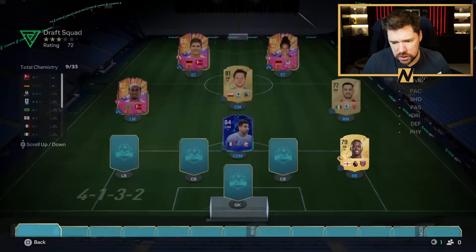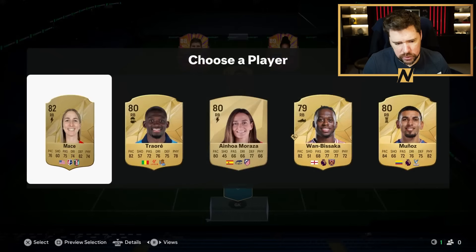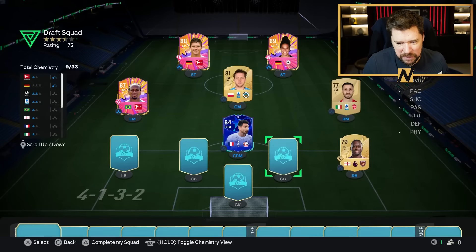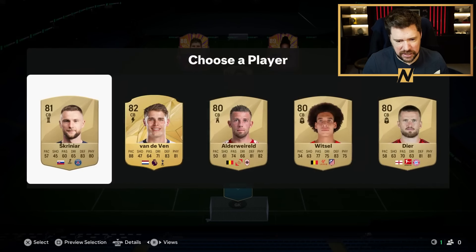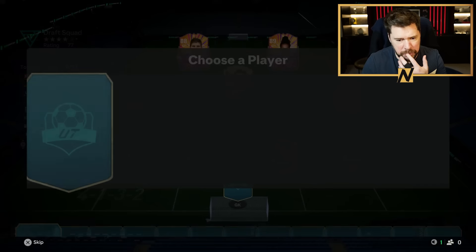Munoz, not good. Wan-Bissaka, not good. Traore, not good. None of it's good. We'll take Wan-Bissaka because, you know, English, easier to link, I think. We will certainly take Van de Ven from that pile of crud outside of him. I'm going to need another Premier League player or two, though, please. A Van Dijk would go down a treat right now.